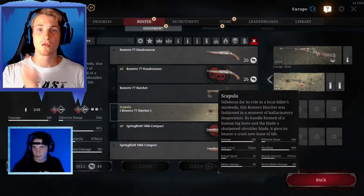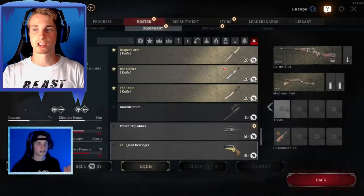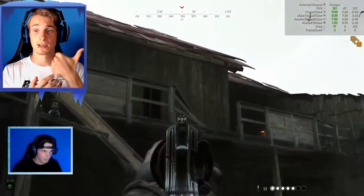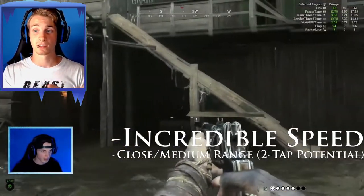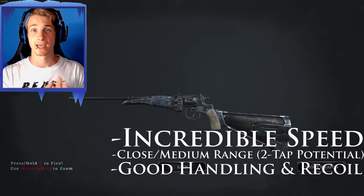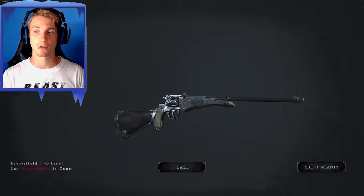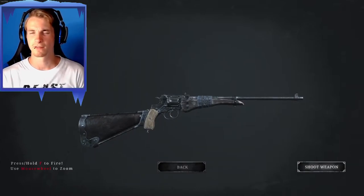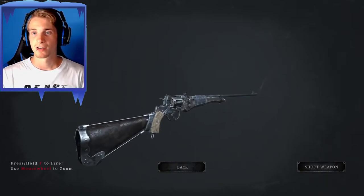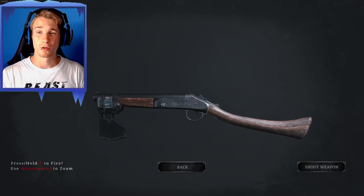Loadout number two. The next loadout on my list is the Officer Carbine and Romero Hatchet combination, or as I'd like to call it, the 'fast and slow' loadout. The Officer Carbine has incredible speed, is really deadly at close to medium range, has that two-tap potential, and also has very good handling and recoil. Also known as the 'Head Clicker,' the Officer Carbine is a cheap alternative to Winfields, Vetterlis, and even Mosins, and can definitely compete with those other rifles that may deal more damage but are tougher in handling. Pair this fast boy with a Romero Hatchet and you have yourself another all-range coverage.